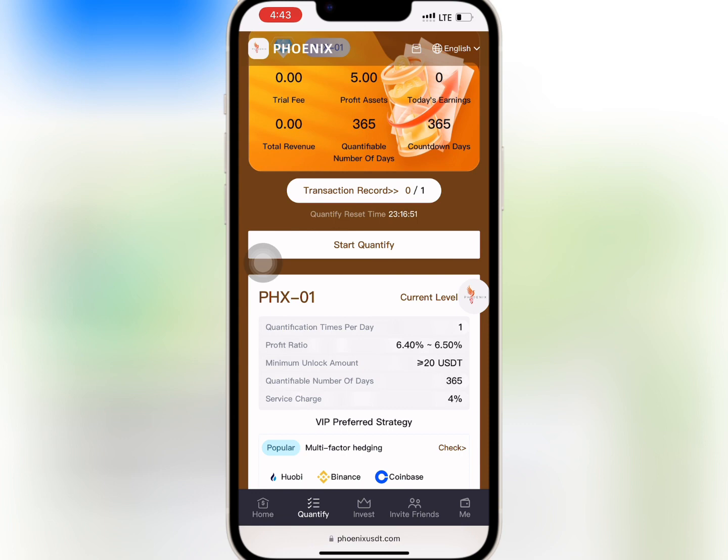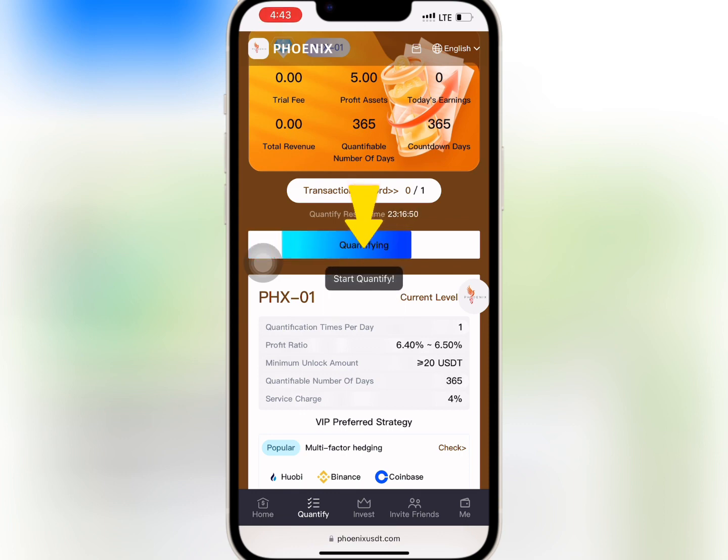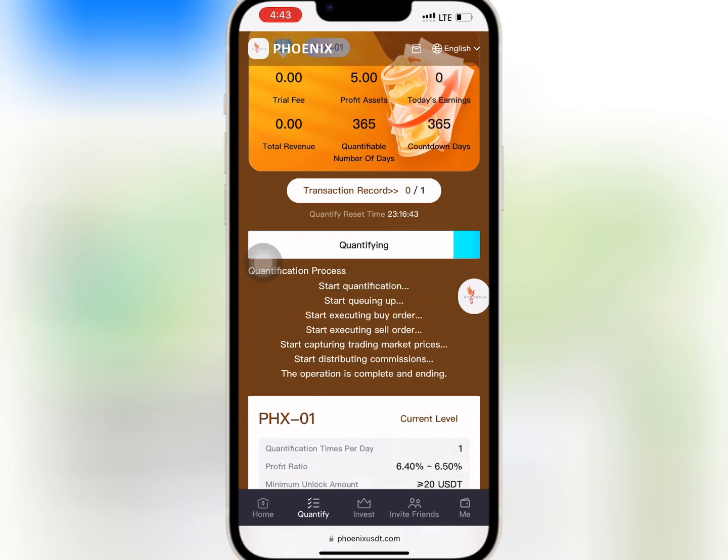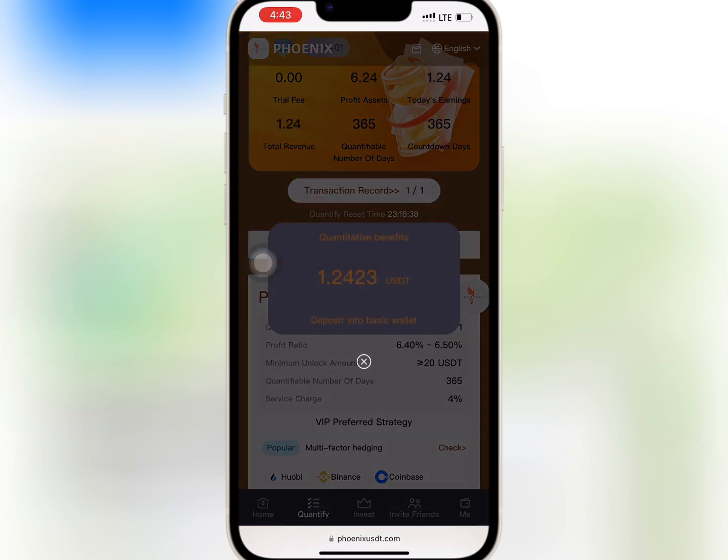Now I will refresh to see if the amount has reflected. As you can see, the amount has reflected. So I will go to Quantify to check VIP 1 and select Start Quantify to start the mining. It is successful.